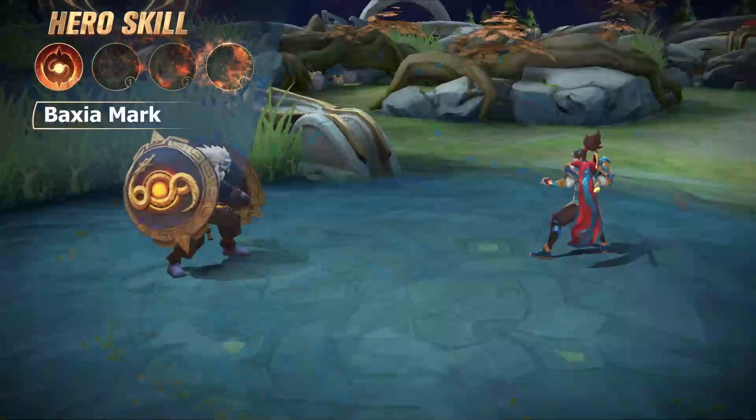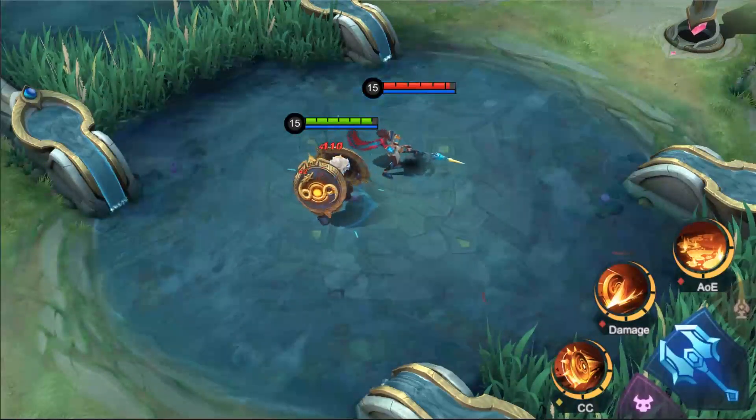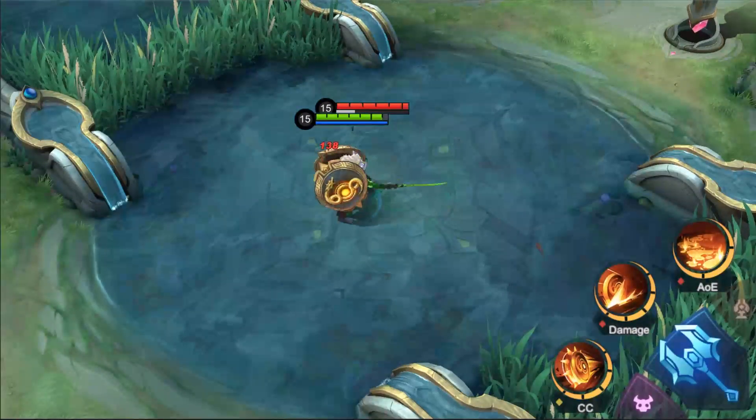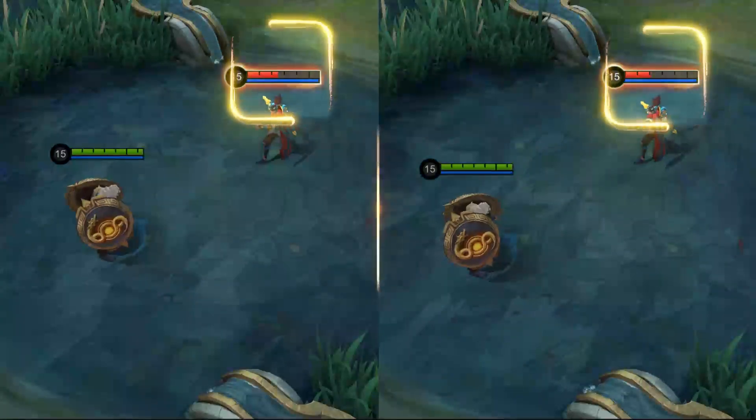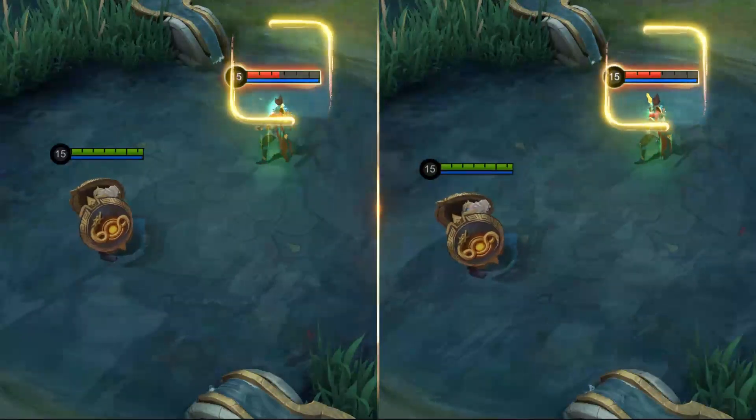Passive: Bajia's Mark is permanently active, reducing final damage received by a set amount that scales with his level. At the same time, Bajia also reduces enemies' HP regen when hitting them with his skills.